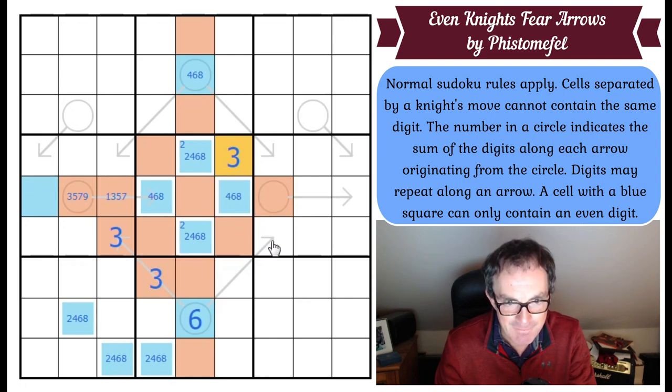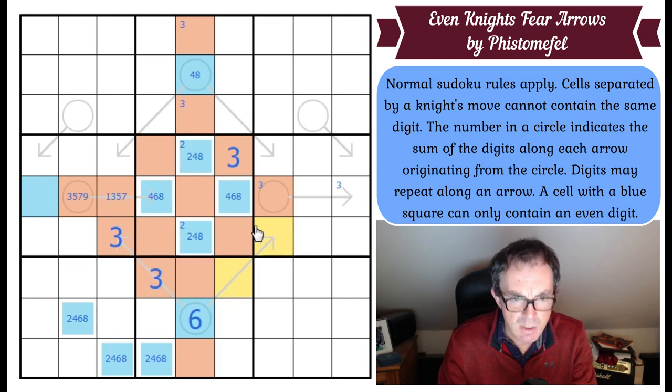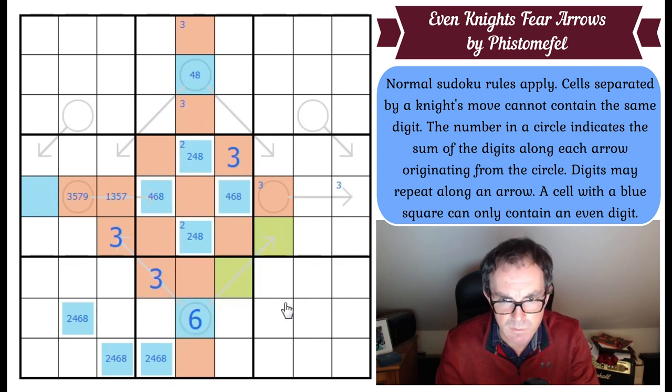All of a sudden we have digits. Threes in one of those squares, threes in one of these squares. Six is ruled out of all of those squares because this has become a six. This can't be two odd digits because we'd need two threes, and we can't repeat three in the center or in this box. So it must be two even digits. If it's two even digits adding to six, it must be two and four.